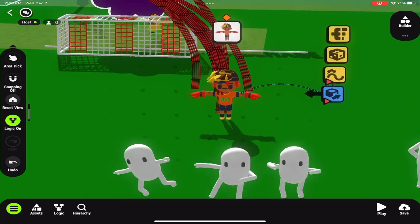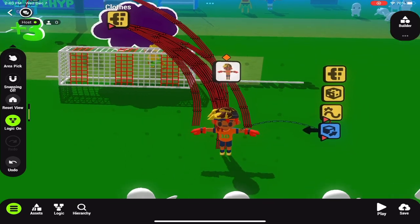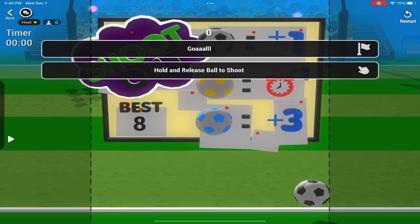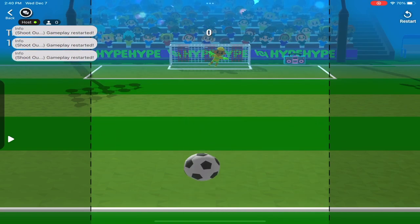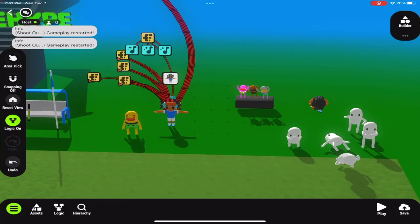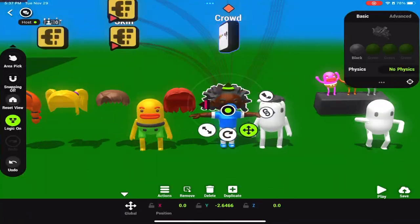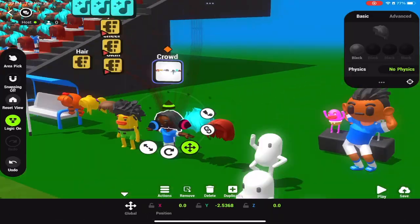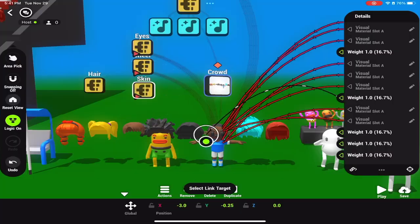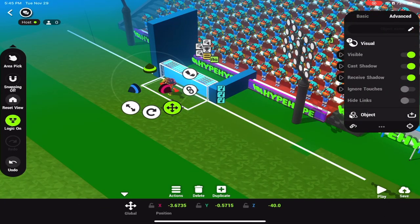The goalie has multiple different colors, hairstyles, shoe colors, gloves, and jerseys that can be called upon using the switch node — just to add randomness to the game. There are about five different variants. The people in the crowd have a very similar setup: color, hairstyle, clothing, and skin tone all change, and they're also in a reusable container. I've made them dynamic objects, so if you wanted to accidentally hit them you can. That's not the goal of the game, but I like to add little fun things you can discover.